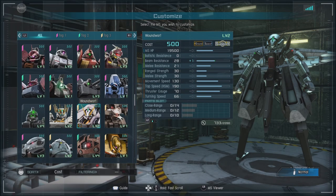In-game, I only have the level 2 version. It is a 500 cost ground and space capable support, with a ballistic resistance of 0, a beam resistance of 27, a melee resistance of 21 — the plus 1 on beam resistance is the enhancement — a ranged and melee strength of 30, a movement speed of a very nice 130, and a thrust gauge of 70. For parts, we have close range of 14, medium of 12, and long range of 10. This unit's pretty much good all around.